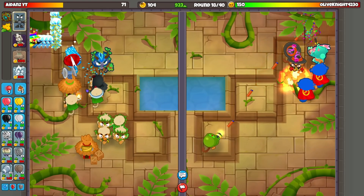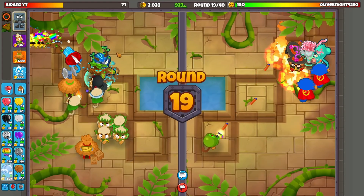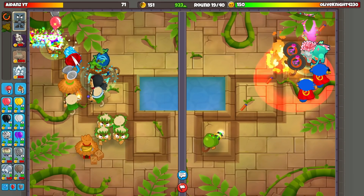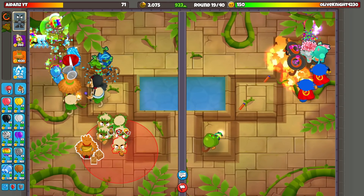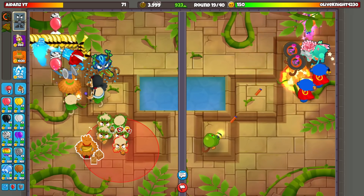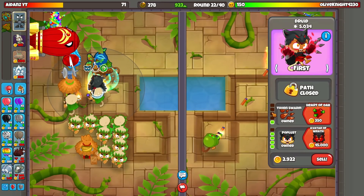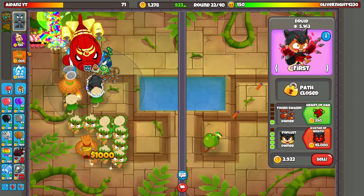These four Druid farms give me one thousand dollars every 30 to 45 seconds or so — that adds up, it definitely adds up. I am being so greedy right now — I have like no defense. I could die to a BFB right now. Well obviously I could sell stuff and defend. He's gonna do this — what do we need against this? Frankly I don't know.